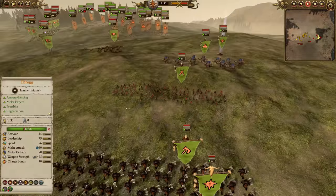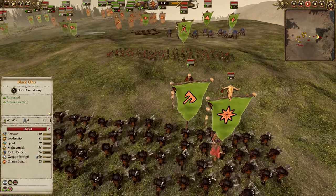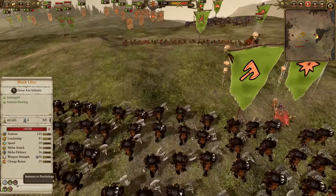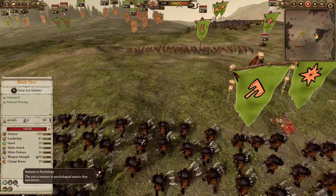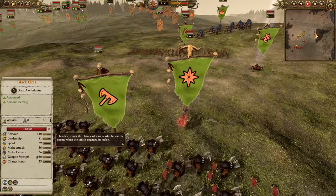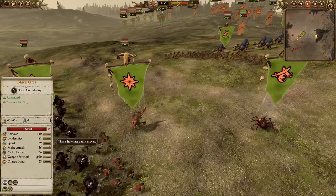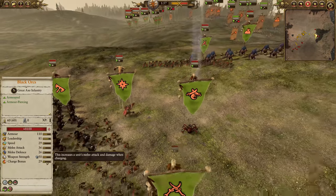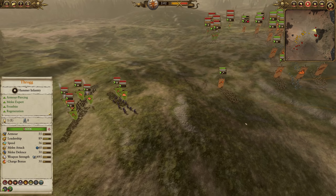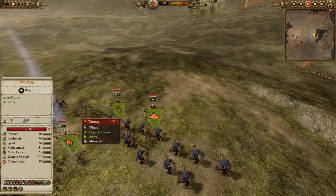So, Black Orcs — what do they offer? 50 weapon damage is great. 29 charge bonus, also pretty solid. Getting a little bit of physical resistance from Wurzag right now — you could ignore that. Then you have immune to psychology baseline, which is something that not a lot of other great weapon infantry have. Only 36 attack and 26 defense might seem low on paper, but they have a ton of HP, and 110 armor is also fantastic.